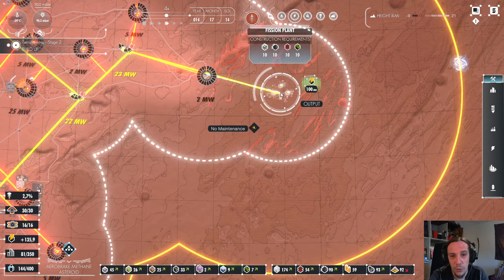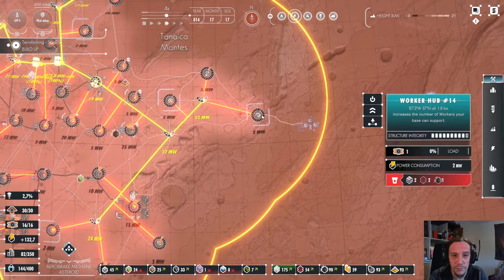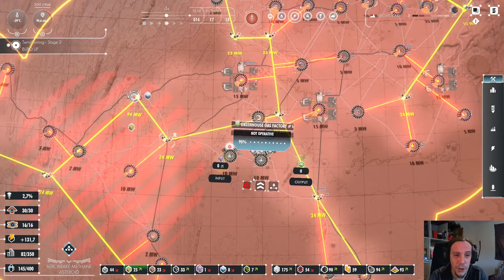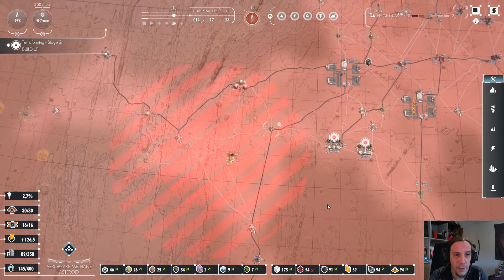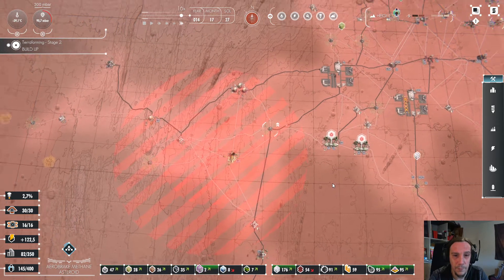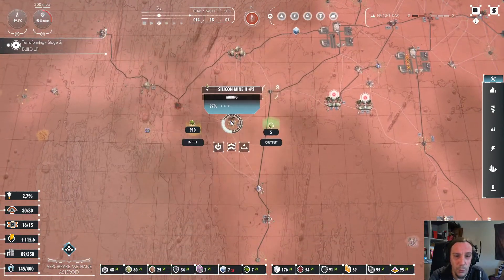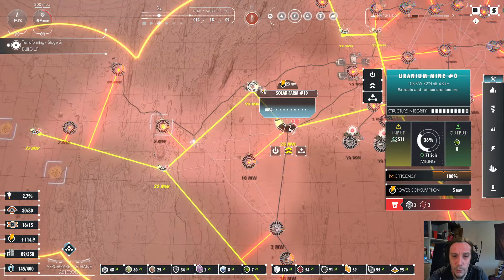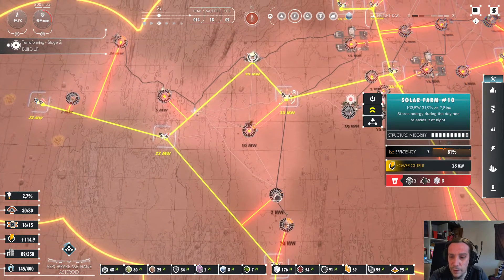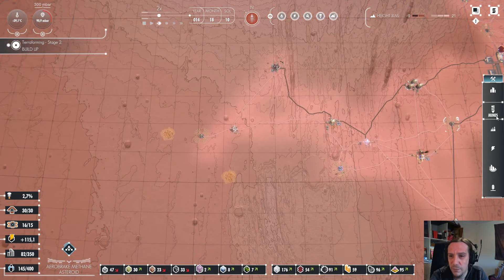I'll just try to install more and more of these fission plants here because they feel like a very powerful addition to my base. Let's see what we need to rebuild after that. I now have two mines for uranium but I think we're going to need more than that. Seems like we lost one worker hub. I really feel like the game could give you some pop-up notification when your buildings get smacked like that. I think that would be really helpful.